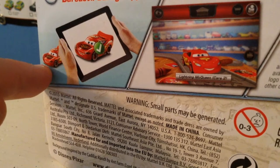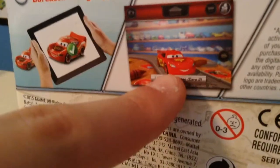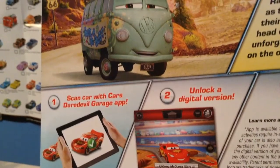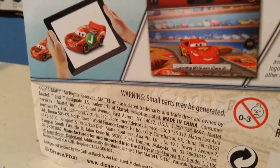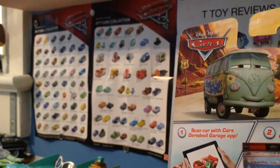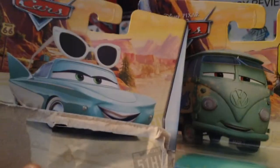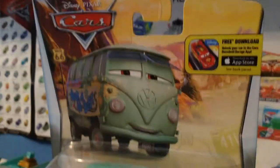They're showing a picture of Cars 1 McQueen and you're getting Cars 2 McQueen. But sadly you can't see any of the other cars on the back here, unlike the other roadtrip cars I've gotten which didn't have the logo on them. And you can see a much nicer, more full photo of the car compared to this kind of shrunken down picture. Wouldn't you rather have this on your package? That's why I'm so glad that they got rid of the app.